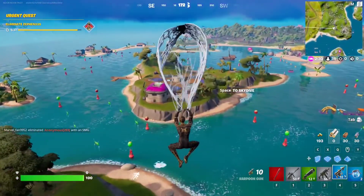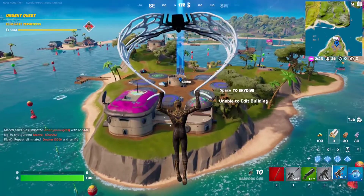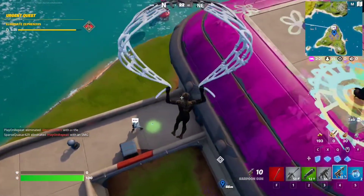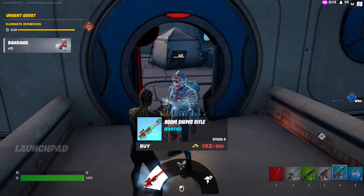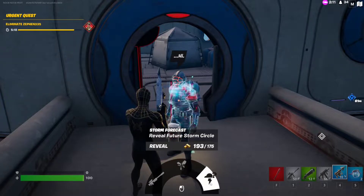If you want to talk to the Visitor, just make your way to the launchpad location. This is the launchpad, and you can find the Visitor roaming around. You can activate your wrist from here, you can get an exotic boom sniper rifle, and you can reveal the future swarm circle for 175 gold.